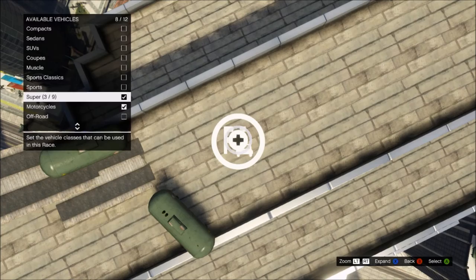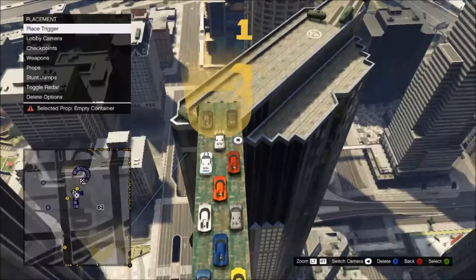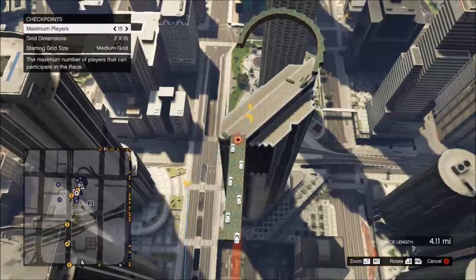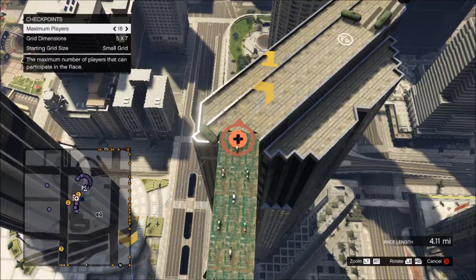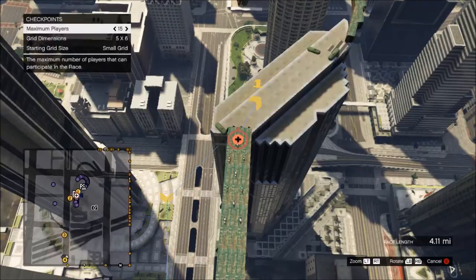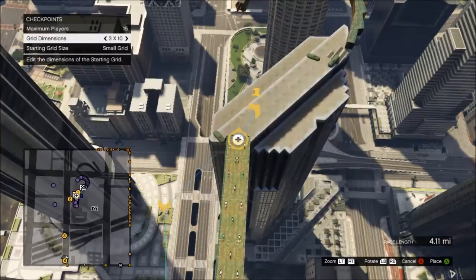For the grid size glitch, you need motorcycles and at least one other class marked. Then go into placement and go over to your starting line. As you can see I've already done it to this copied race, but I'll show you again. With the checkpoints set, you can't get a small grid with bikes only, so you select the small grid, choose how many people you want, and find the placement spot. Make sure the bikes aren't right at the edge of something because when they spawn they'll just fall off.